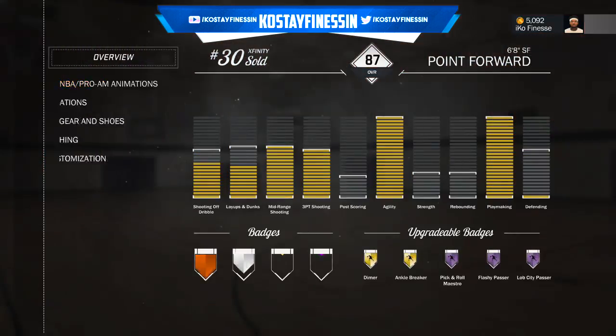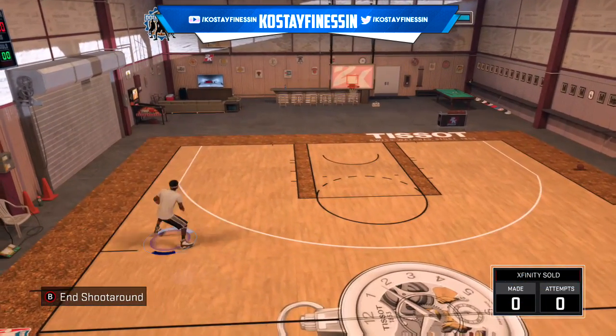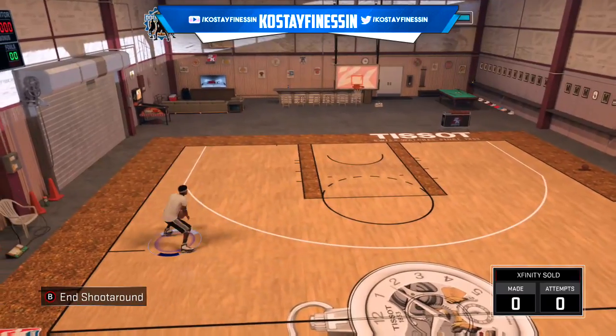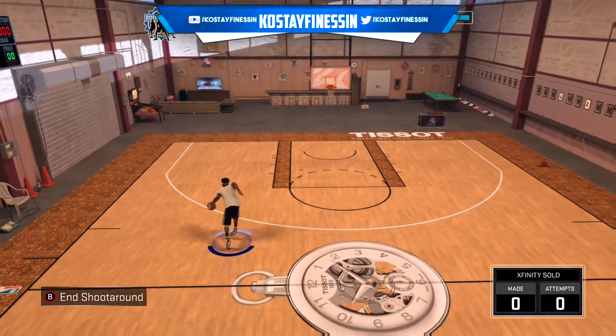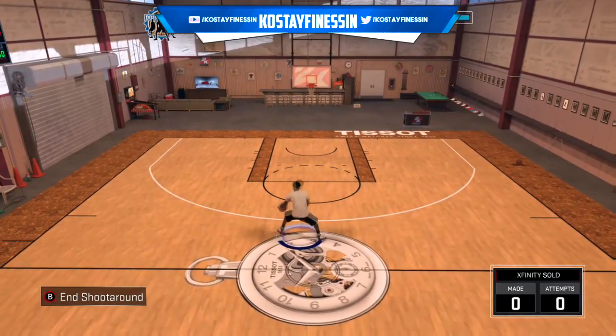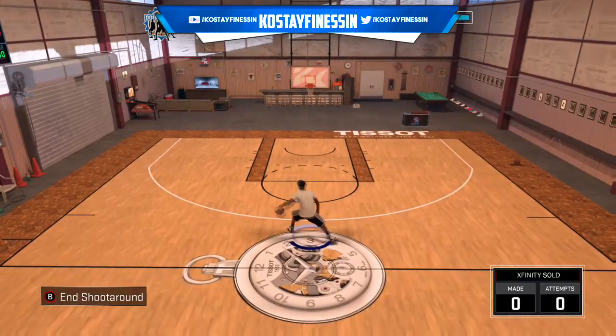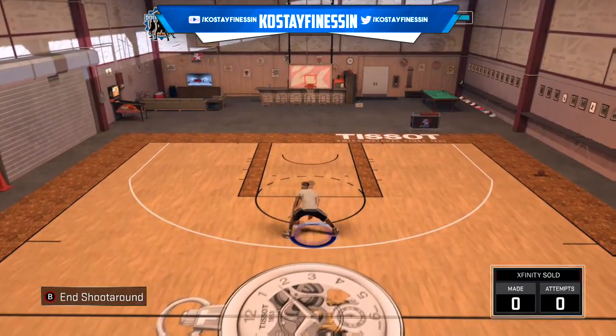Now let's just get to this. You guys just seen the dribble moves I put on the screen — make sure you go back and copy those if you need to. This is the regular momentum dribble, this is how it looks when you're doing it regular. But this is how it looks when you're doing it the flash way — that's what I call it — when you wanna do it real fast.